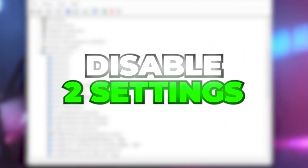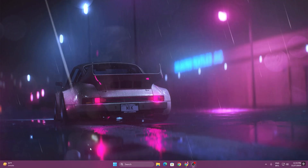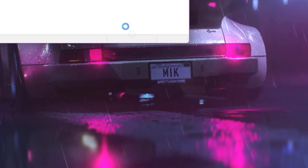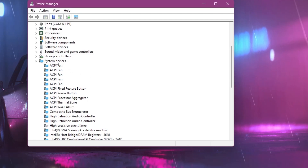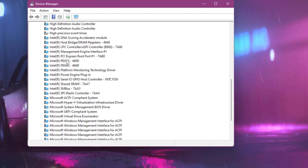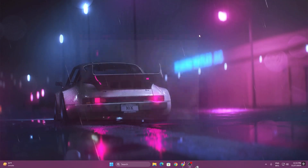In the next step, you need to disable two important Windows settings that are using a lot of your CPU. For that, go to your Windows Start icon, right-click and open up Device Manager. Once you open Device Manager, scroll down, find System Devices, scroll down further and find High Precision Event Timer. Right-click on this device and disable it on your PC. I have already disabled it. Now simply close out of Device Manager.